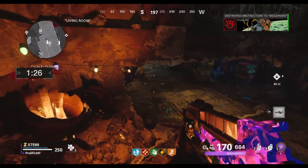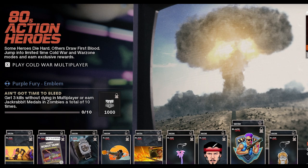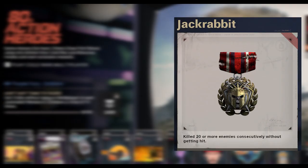The second-to-last challenge is to either get three kills without dying 10 times in multiplayer, or in zombies, get 10 jackrabbit kills, which is to kill 20 zombies in a row without taking any damage.